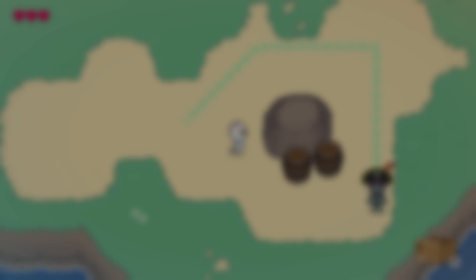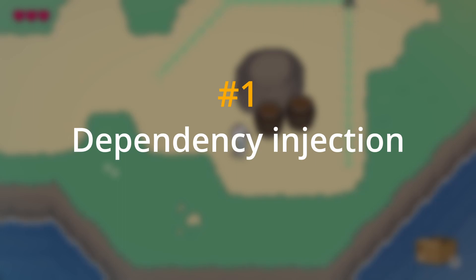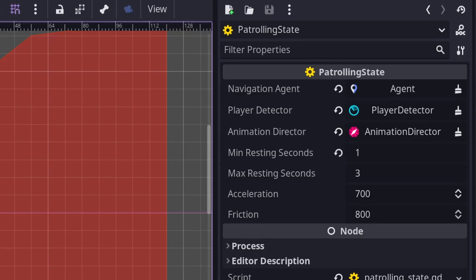The two rules I've followed to keep these states shareable are: number one, use dependency injection. States use export variables to tell you what nodes they need to perform their function. Patrolling, for example, requires a navigation agent node, a player detector node, and an animation director node. Using export variables for these means the state can be reused in different kinds of enemies without a bunch of conditional logic.